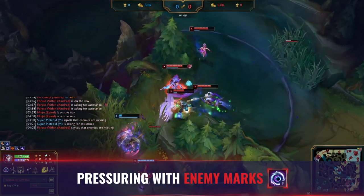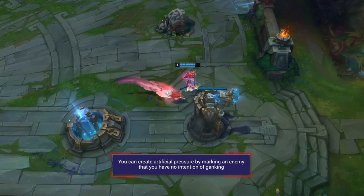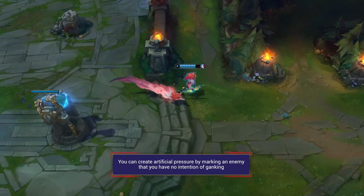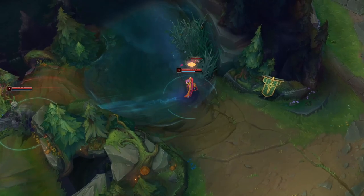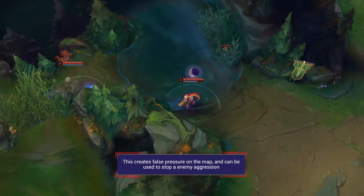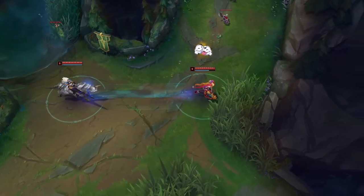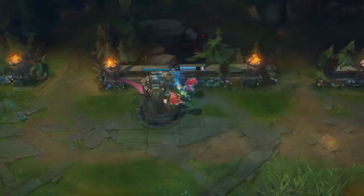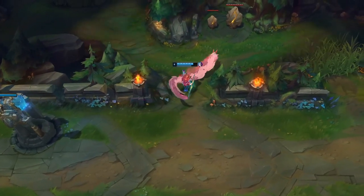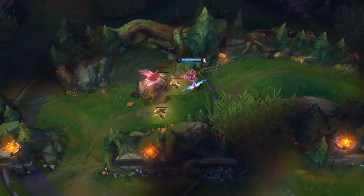For the next tip, be sure to use your marks on champions and camps properly to apply pressure across the map. You can create artificial pressure by marking an enemy that you have no intention of ganking. The enemy may be setting up a dive on the opposite side of the map, but by marking them you'll make them second guess themselves if they don't have information on where you are. This creates false pressure that can deter enemy aggression or intimidate vulnerable enemies — they might think they're getting dove and play safer, or leave the turret completely and miss out on XP and gold.